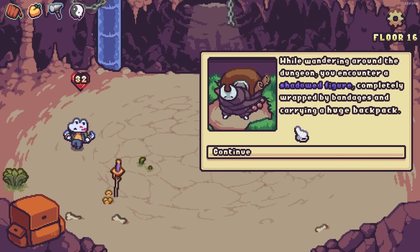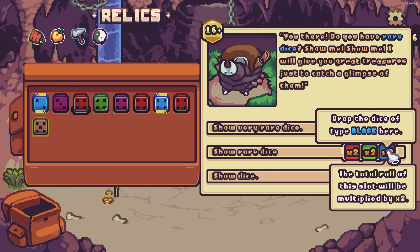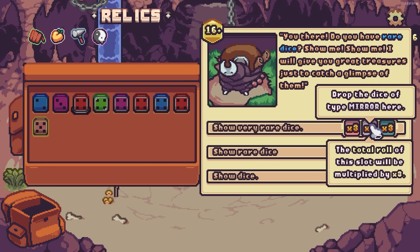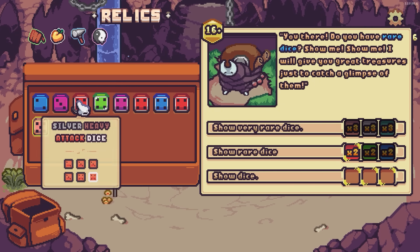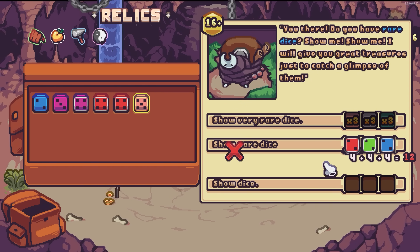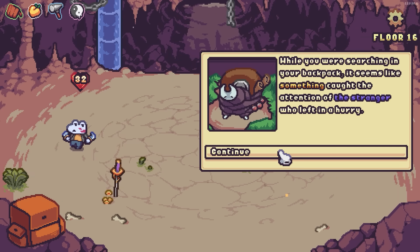While wandering around the dungeon you encounter a shadowed figure, completely wrapped in bandages, carrying a huge backpack. 'You there — do you have rare dice? Show me! I'll give you great treasures to catch a glimpse of them.' They want a terrain dice, a mirror dice, a prism dice — I don't have those. An attack dice, a heal dice, a block dice, or any dice — sixteen or higher. It's not super bad odds. Upgraded stuff from everything — amazing. Twelve. Oh nuts — they all rolled the lowest number. Lame. That felt unlikely.